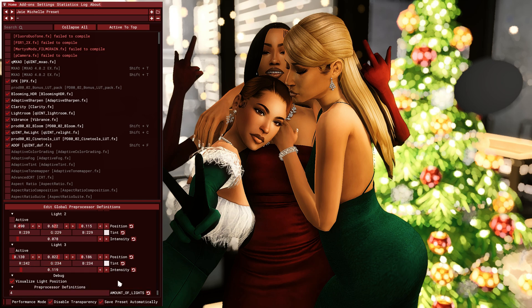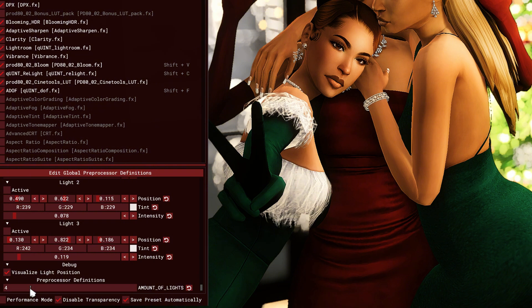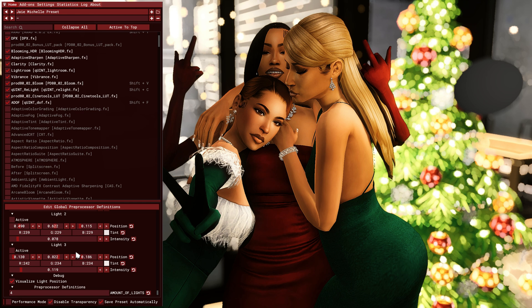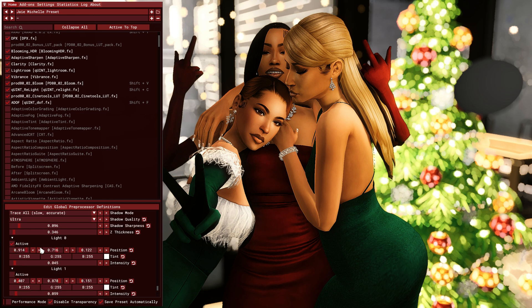Down here you can adjust the number of lights. When you first open up Relight, I think there will be one or two lights, but you can go in here and click to mark how many you want. You can only go up to four — don't try to overdo it and bump it up to eight because your game will crash. Been there, done that. Just stick to two. Now that we have the sharpness settings and the number of lights sorted, we can get into the actual lighting.